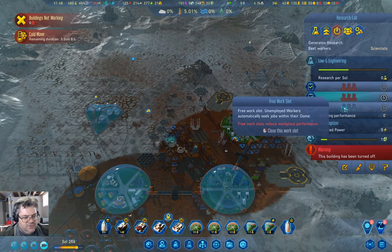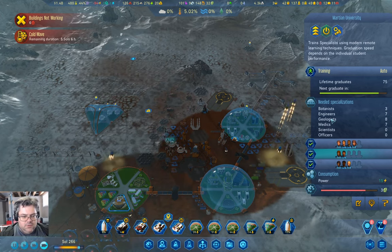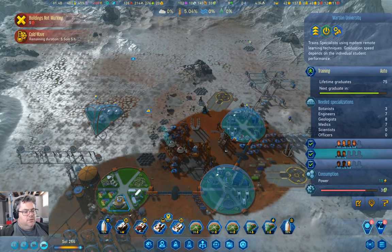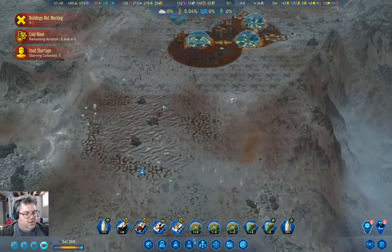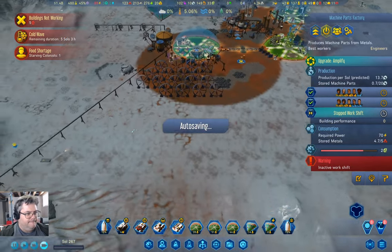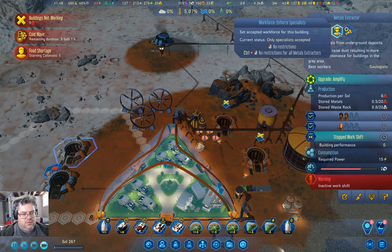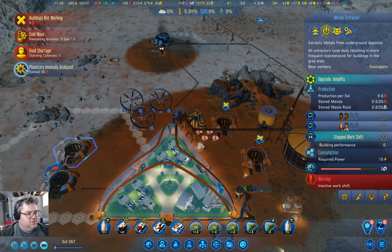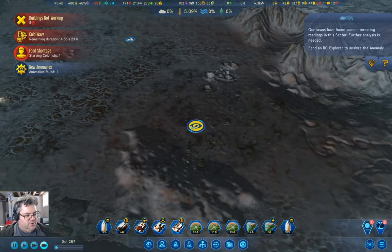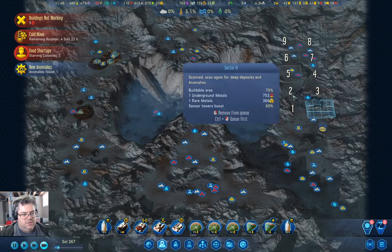If I do this, that will change the equation here. Now we have unemployed people. If we come down here and turn off only specialists — we got 36 metal from that anomaly. New anomalies found — it's an event. That's the last sectors queued up. I keep pressing escape to get out of this map.